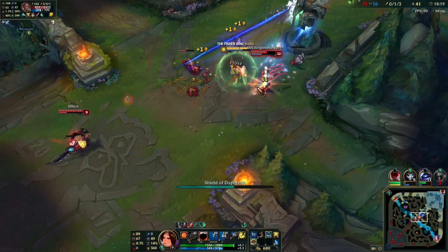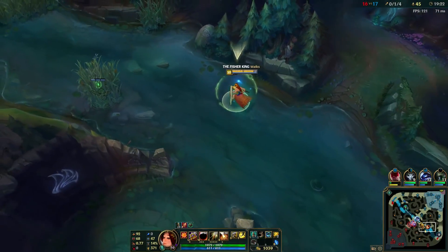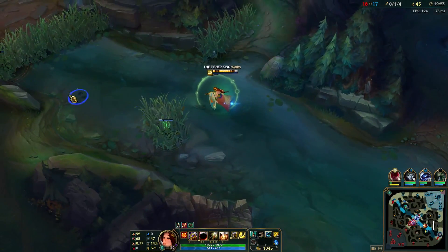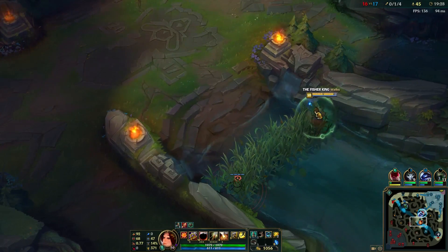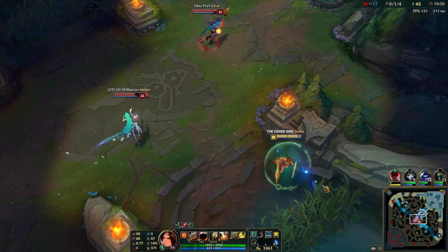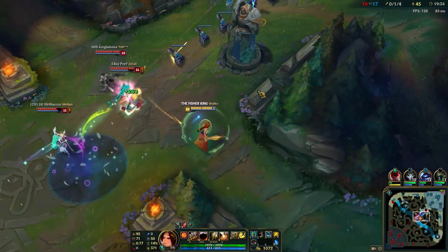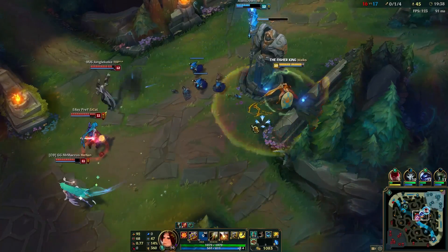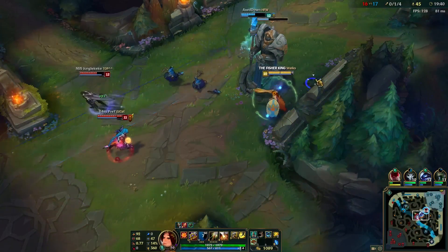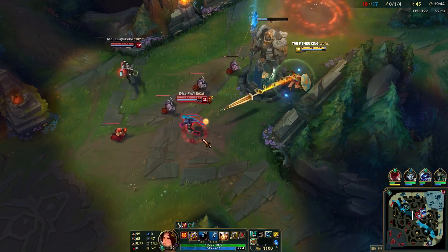Her Q, Shield of Daybreak, and E, Zenithblade, both stun enemy champions. And if that weren't enough, she can also use her ultimate to call down a huge solar flare to keep any enemies caught in it slowed or stunned. If things go wrong, Leona's ready for that too — her W, Eclipse, grants her extra armor and magic resist, helping her get out of tricky situations. And there's no reason all that CC can't be used defensively to help her team out of a tight spot either.